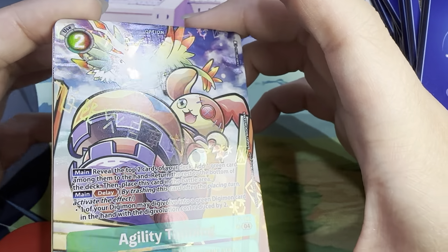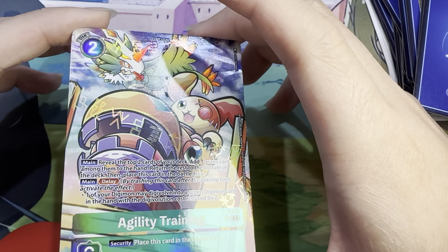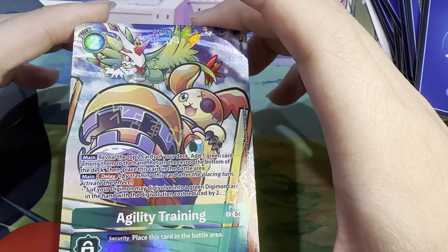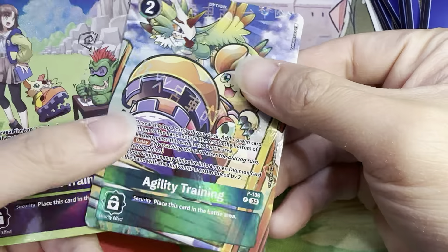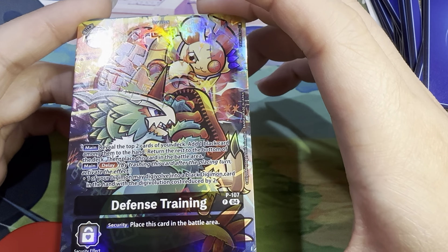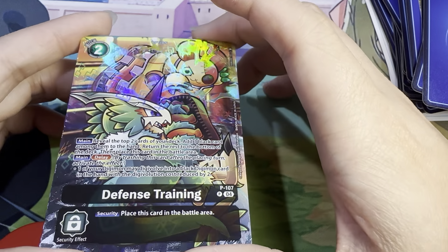Agility Training — two use costs. You can see some characters on it. Main: reveal the top two cards of your deck, add one green card among them to hand, return the rest to the bottom of the deck, then place this card in the battle area. Main delay: one of your Digimon may digivolve into a green Digimon card in hand with the digivolution cost reduced by two. You can see some lines on the card going horizontally. Security: place this card in the battle area. And then Defense Training — two use costs. Main: reveal top two cards of your deck, add one black card among them to hand, return the rest to the bottom of the deck, then place this card in the battle area. Main delay: one of your Digimon may digivolve into a black Digimon card in hand with the digivolution cost reduced by two. Security: place this card in the battle area. I really love this art — there's a bunch of stuff going on with Shumon and animation effects and lightning effects.